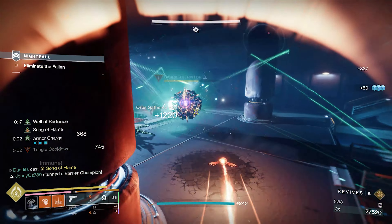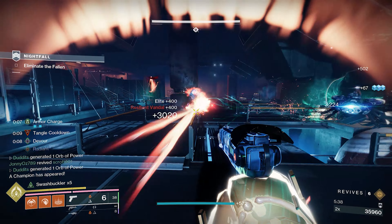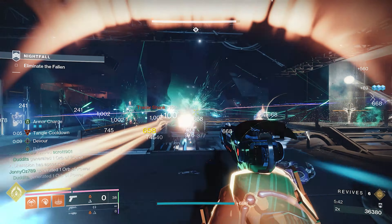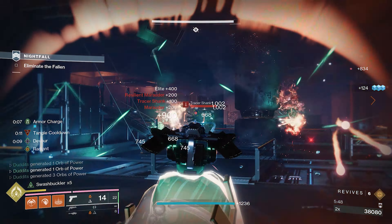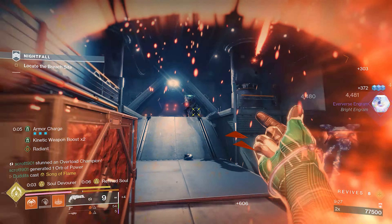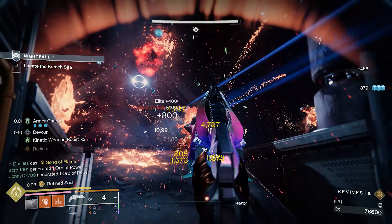So you're going to get a massive damage increase — loads of damage reduction, swashbuckler at 33 percent, Radiant at 25 percent, and if you pick up an orb of power you get a further 17 or 22 percent weapon surge depending on how many weapon surges you're running. You can absolutely extend this super, make that sidearm hit like an absolute monster, and it's so easy to proc swashbuckler on Song of Flame Warlocks.